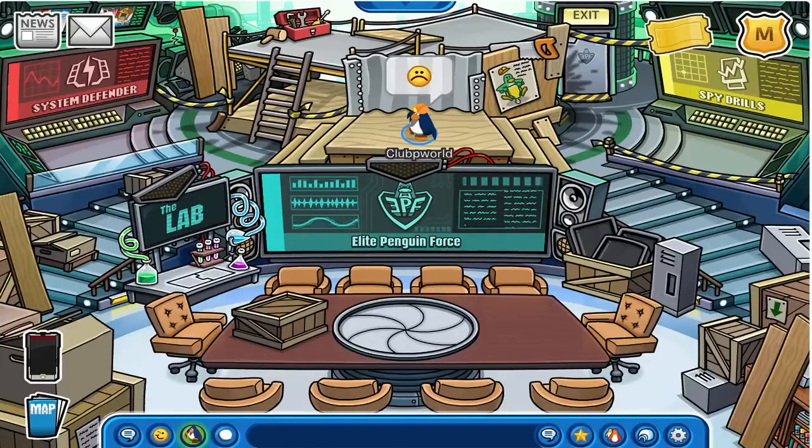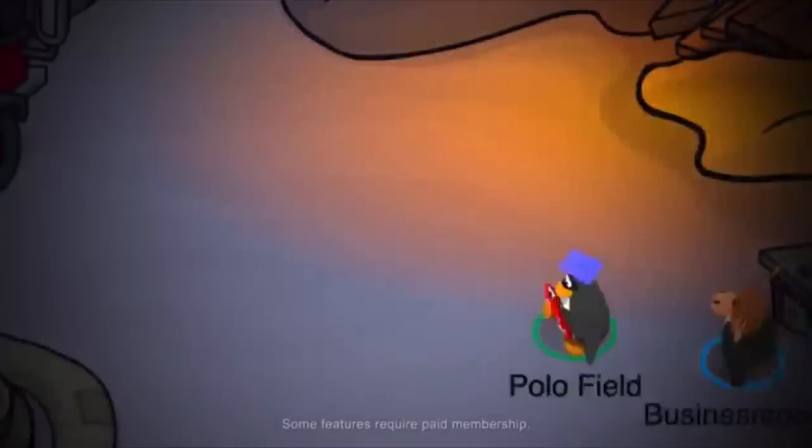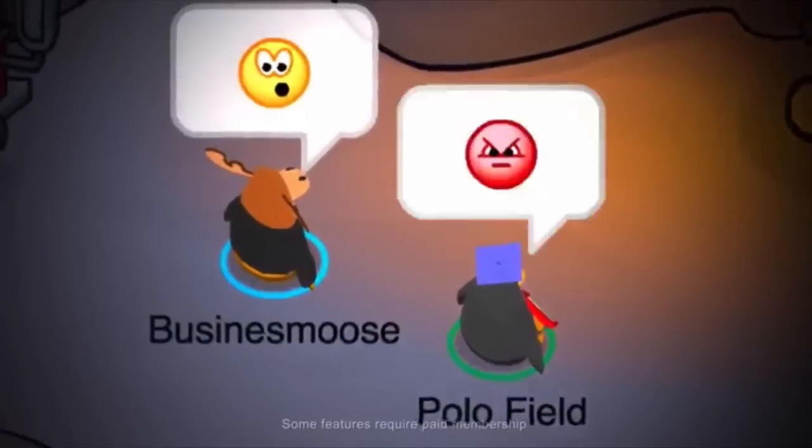If we can get this video up to 150 likes, that would be awesome. This is for the new EPF headquarters update. Club Penguin is updating the new headquarters, and if you guys don't remember, back in November 2012, Herbert — the main enemy of Club Penguin — blew up the EPF center during Operation Blackout.